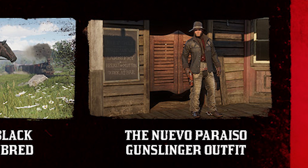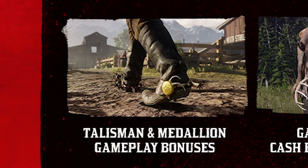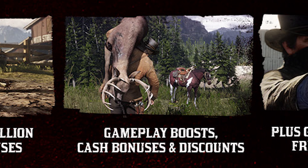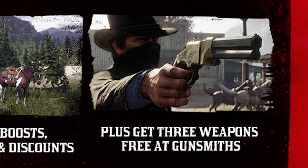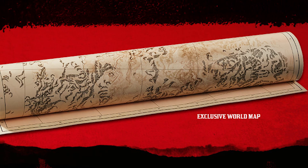The Nuevo Pariso gunslinger outfit — and that always says 'Paraiso.' I'm wondering if it's supposed to say 'Paradiso' and they spelled it wrong. Talisman and medallion gameplay bonuses, cash bonuses and discounts, plus three weapons free at the gunsmith. A lot of like pay-to-win sounding stuff. And then there's a map that comes with it and a slip cover.